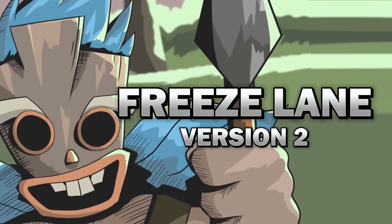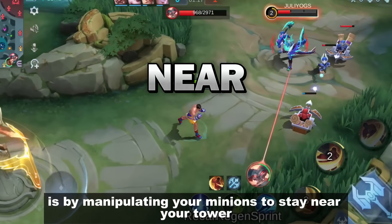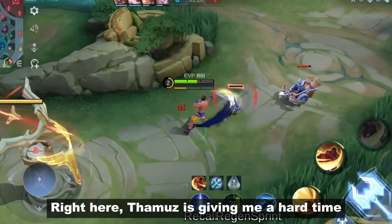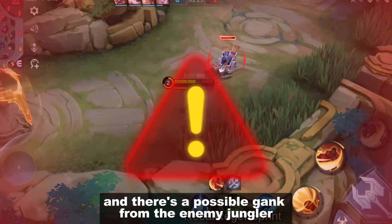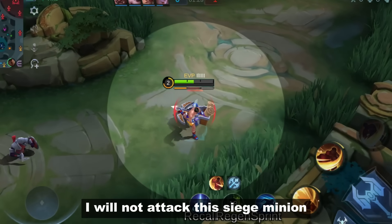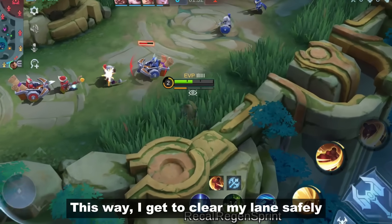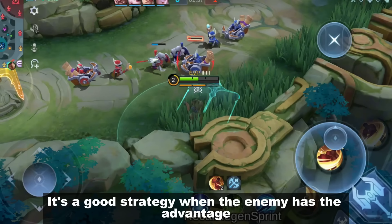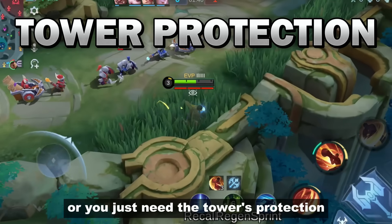Number 3: Freeze Lane Version 2. Another way to freeze lane is by manipulating your minions to stay near your tower. Right here, Tammus is giving me a hard time. I can't fight him head on and there's a possible gank from the enemy jungler. To prevent that from happening, I will not attack this siege minion while bringing it a bit closer to my tower. This way, I get to clear my lane safely with my tower guarding me. It's a good strategy when the enemy has the advantage or you just need the tower's protection.